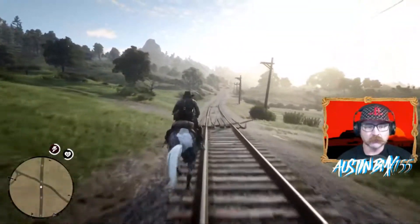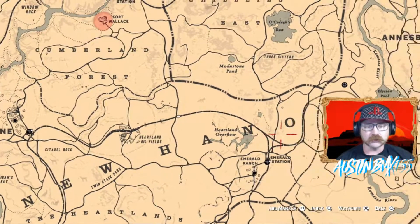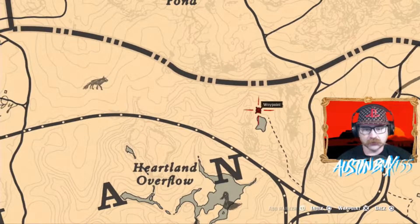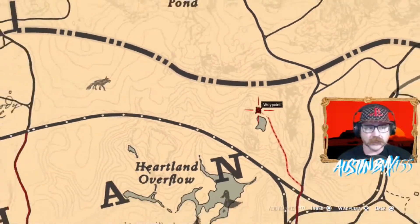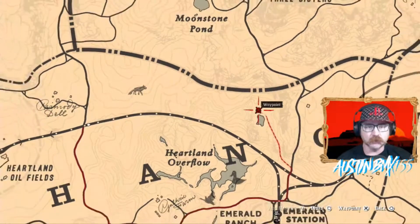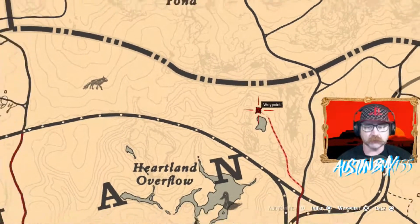Let's head over to where we need to go — let me show you the map real quick. As you can see, we're up above, pretty close above Emerald Ranch. We need to go to this little shack that's right here above this little pond, just north of Emerald Ranch. You guys can see it on the map right there. We're going to head down the tracks and head over there. Make sure you go there during the day so you can get a really good view of what's inside this shack, because there is definitely a lot to think about and ponder.